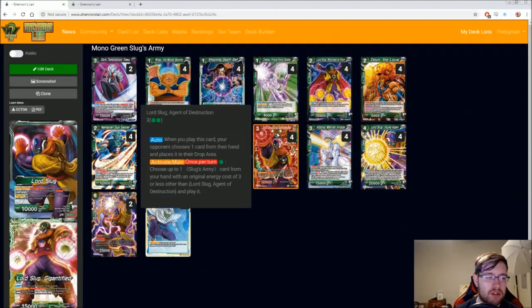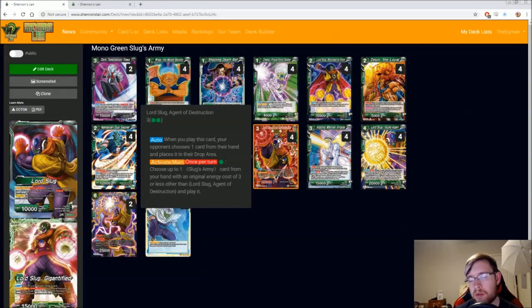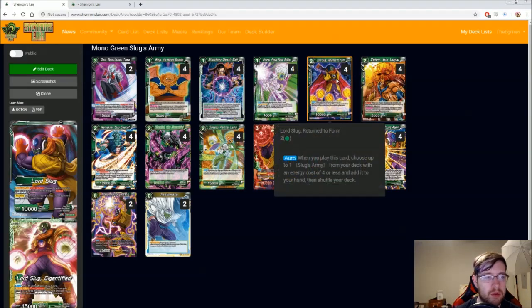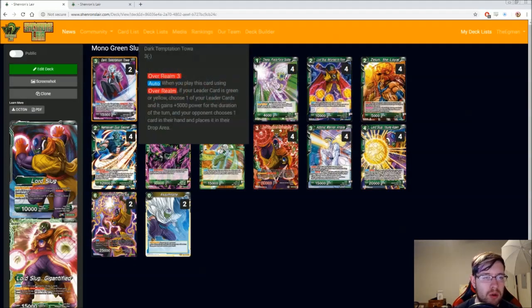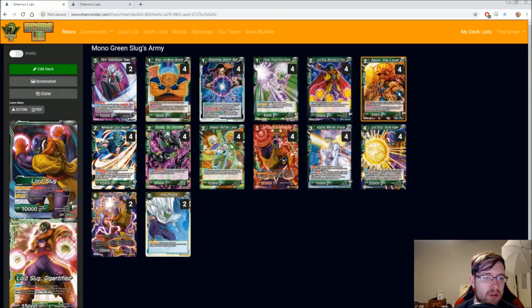We also have Lord Slug Agent of Destruction. This can be played for two if you have Wings the Morale Booster out, so that's really powerful. For one green energy, it drops one card from your opponent's hand when you play it, and you can also play a Lord Slug Army card with an original cost of three or less for free. So for one energy, you can play Angela, which is always great. We also have Toa, who is really great — it's an overall, you get to pop a card from the hand for free, your leader gets plus 5k, so if you're not even awakened you have a 15k beater, which is nice.